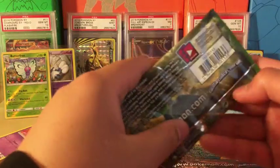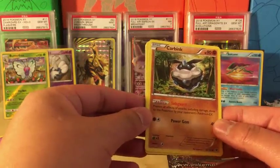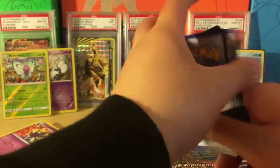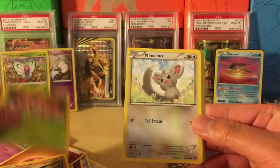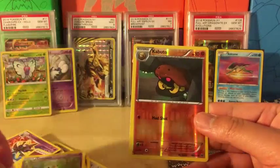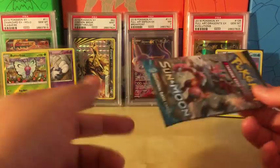Now we're going with Fates Collide. Can we get something good? We're already starting off with a playable card — Carbink. Let's see. We got Carbink, Deerling, Minccino, Bronzor, Snubbull, Omanyte, Whimsicott, Dual Vision, Reverse Holo Kabuto, and the rare in the pack is... Zygarde, regular rare. Not too shabby. Technically we're still good — 3 for 3.